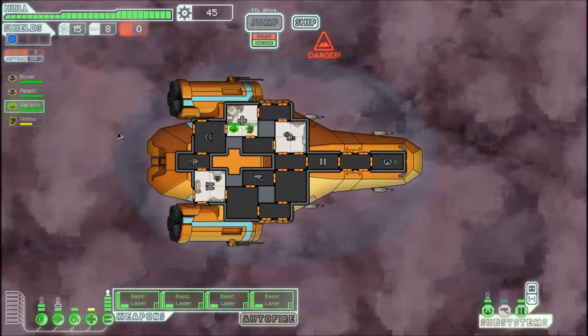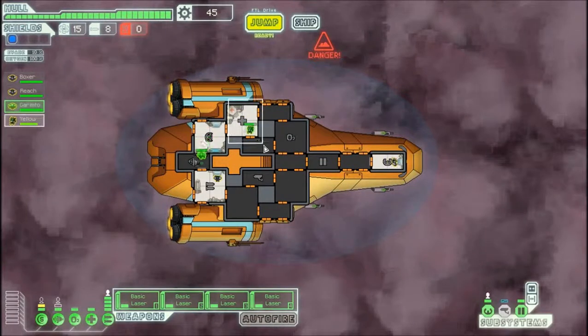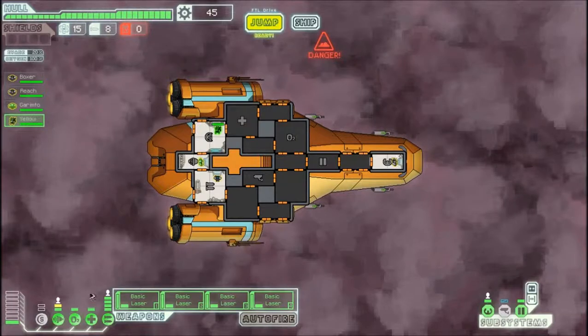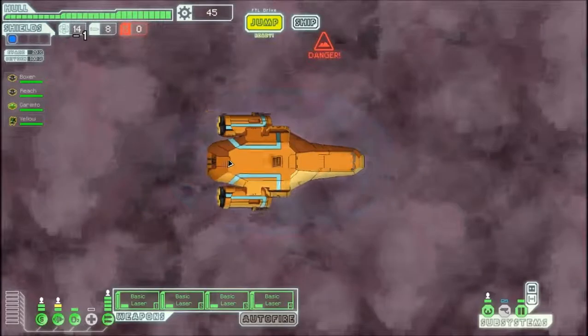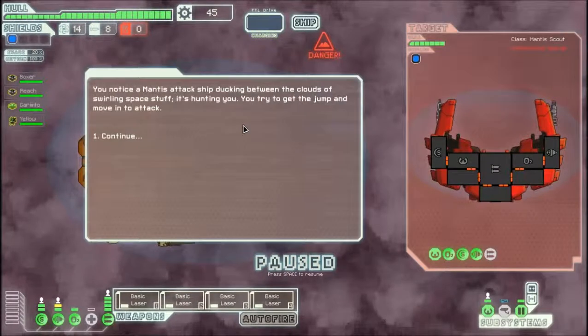Boxer back to the helm, Grimto to the engines. We'll power the medbay the old-fashioned way and send Yellow back to shields. Let's jump to the next beacon. We notice a Mantis attack ship ducking between the clouds of swirling space stuff — I like that description. 'Swirling space stuff' — look at that alliteration. The writers of this game are not bad, actually.